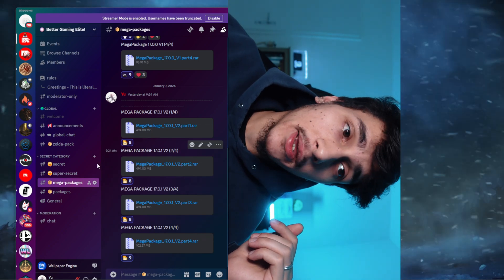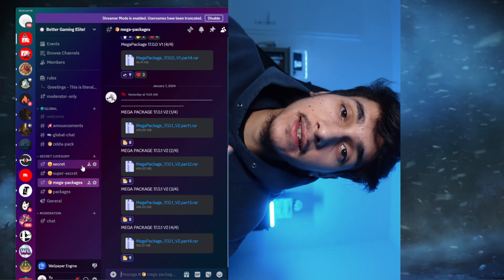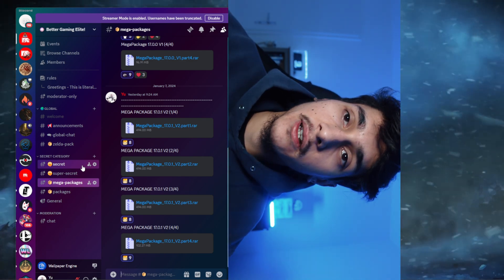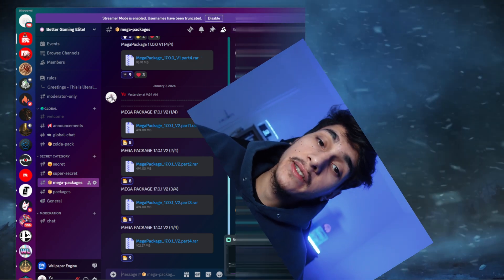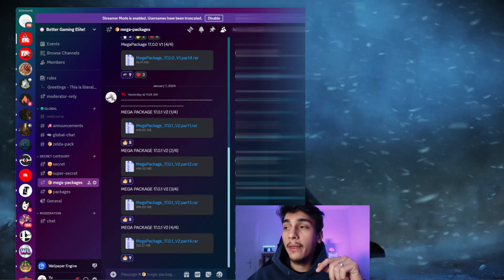Once that is done, your Switch is updated and you have all the files you need for that specific update. If you have any errors, it's best to join our Telegram or Discord. Since you have the mega package, you can go to the secret chat and ask if something isn't working or if you have any problems.